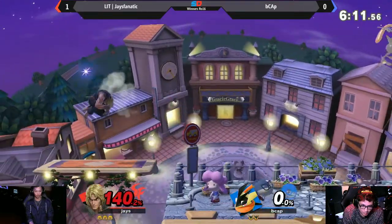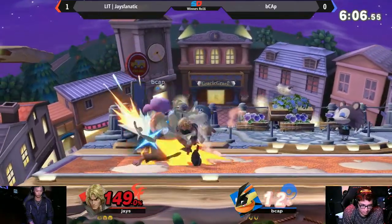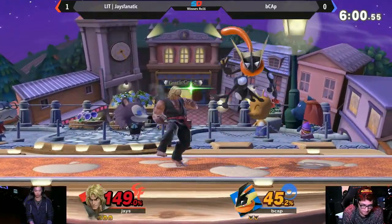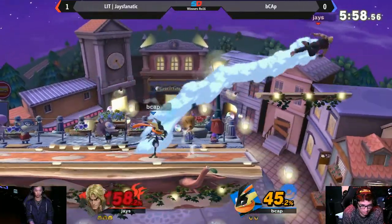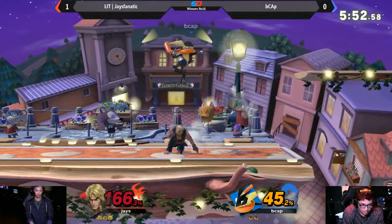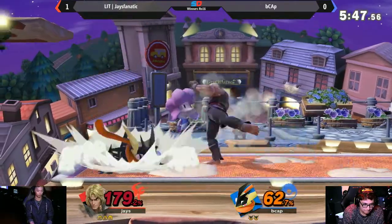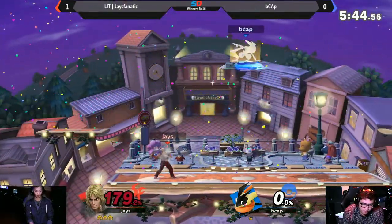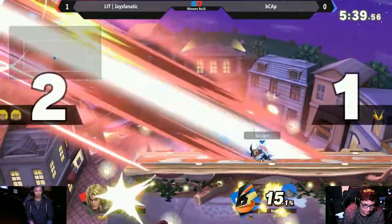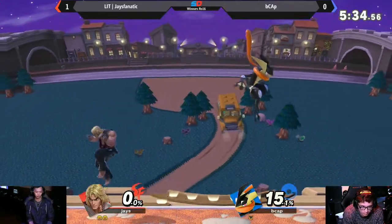That's just what Ken does. This match is looking way better than the previous match. Ken at 149% on his first stock, but it's not that bad of a detriment — he just needs to land that F tilt. Good tactic from Jtastic using the focus attack and that strong F tilt, gonna take that second stock. B cap on his last stock, but he gets that nice fair — and Jtastic with the taunt.